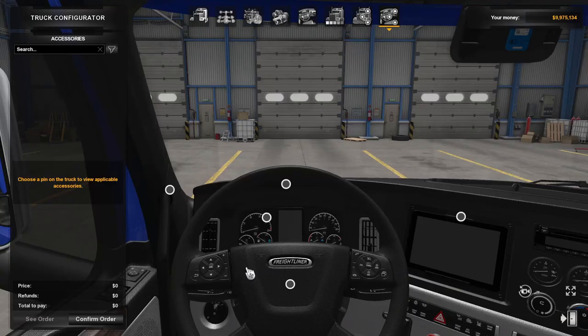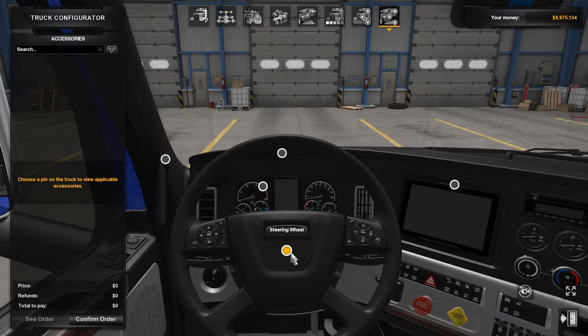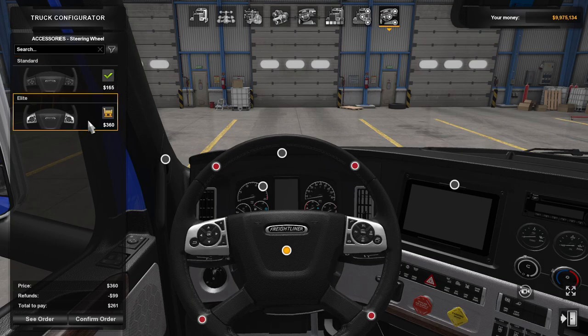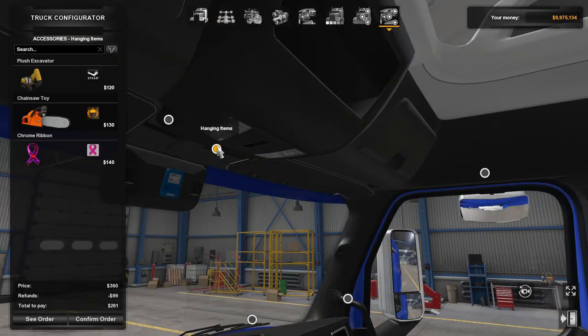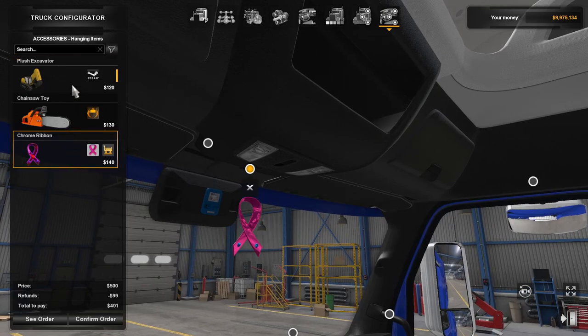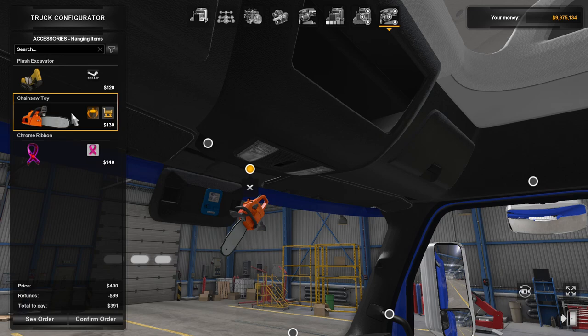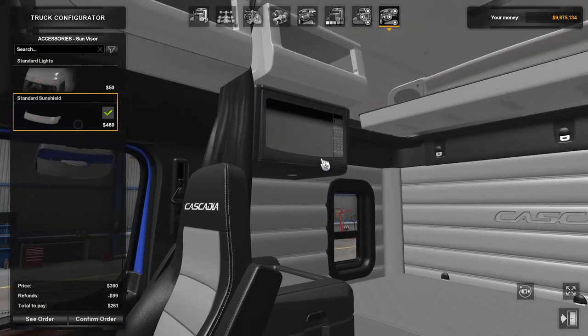Real quick before I get to the dev cam stuff - I realize I forgot to show off the interior options. So real quick: got the standard and elite wheel. Got the hanging items - these are all stuff from either World of Trucks events or from DLC. And it looks like that is it for the interior.